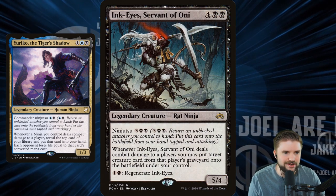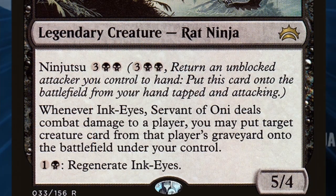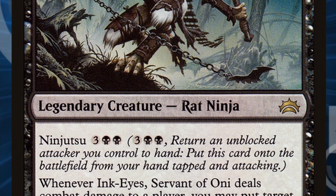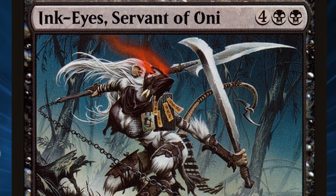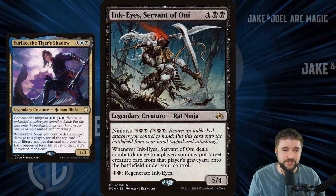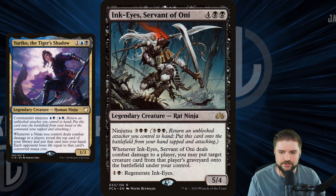Ink-Eyes, Servant of Oni is our rat ninja — you see it a lot in rat decks. It's got a five-cost ninjutsu, and whenever it deals combat damage to a player, you put a target creature card from that player's graveyard onto the battlefield under your control for free. That's huge. Plus just two mana to regenerate it so it stays around through board wipes and such. Absolutely ridiculous.